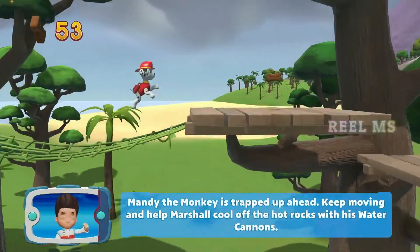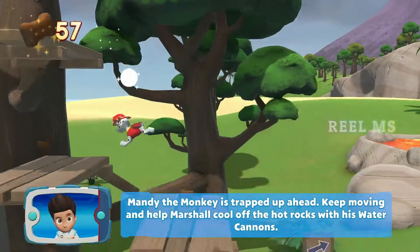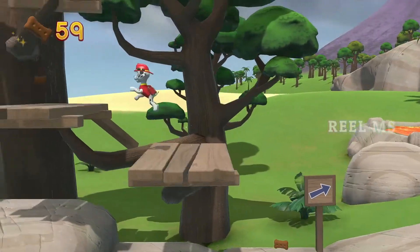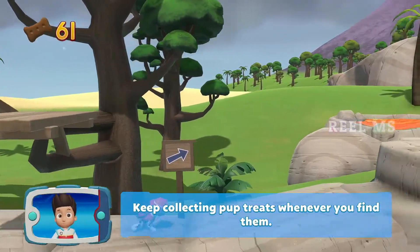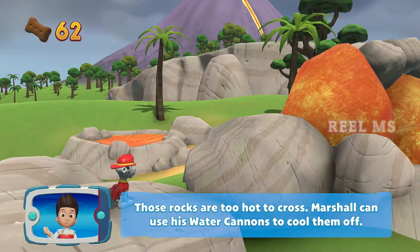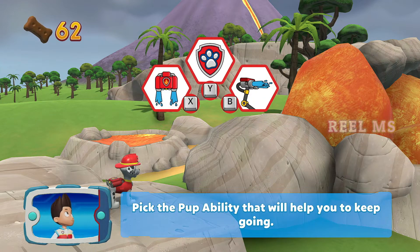Mandy the monkey is trapped up ahead. Keep moving and help Marshall cool off the hot rocks with his water cannons. Keep collecting pup treats whenever you find them. These rocks are too hot to cross — Marshall can use his water cannons to cool them off. Pick the pup ability that will help you.